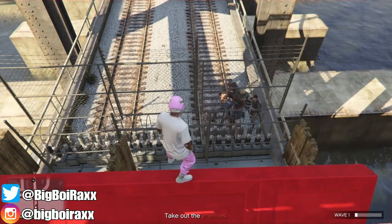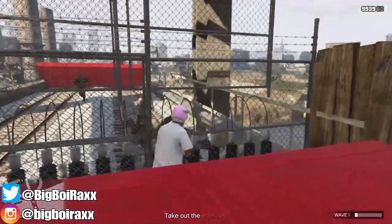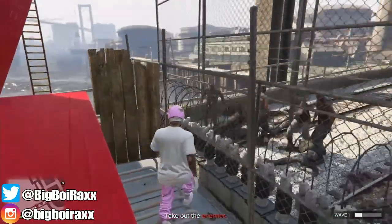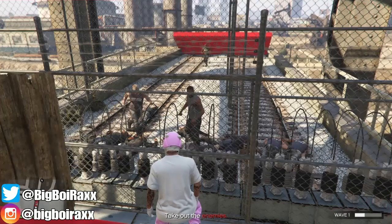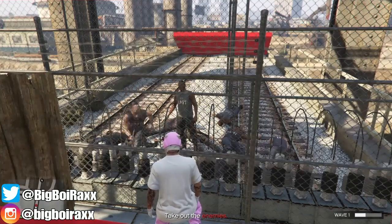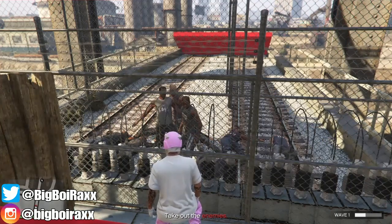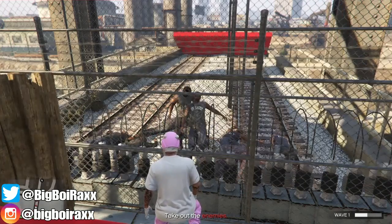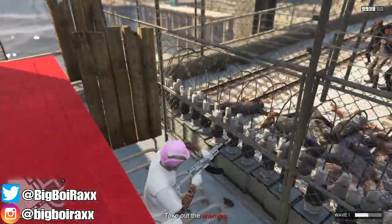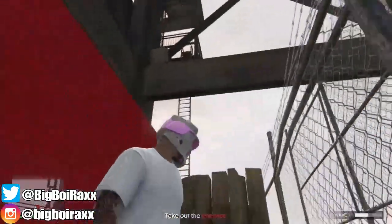Since the enemies just keep dying on their own, you can go AFK. To go AFK, put a rubber band on your controller to get your character walking around in circles. From here you can walk away and come back when you're ready. If you let this play through the whole playlist, you will make 500,000 each time. You can see them just running into the electrocution trap and dying over and over.